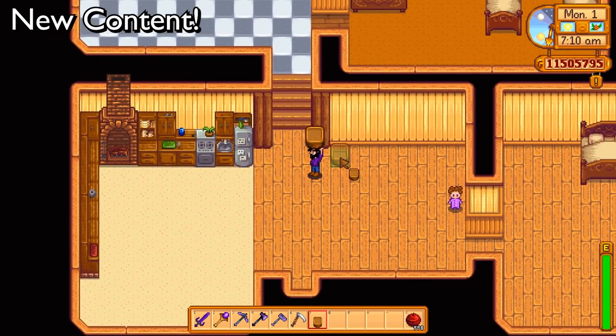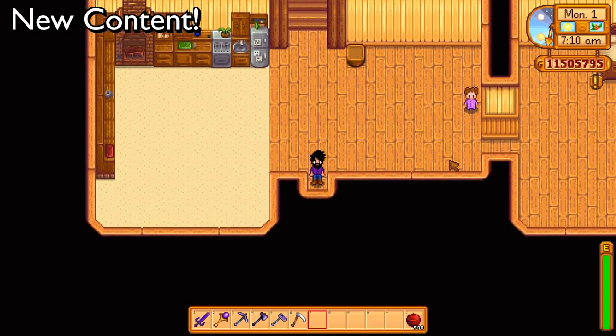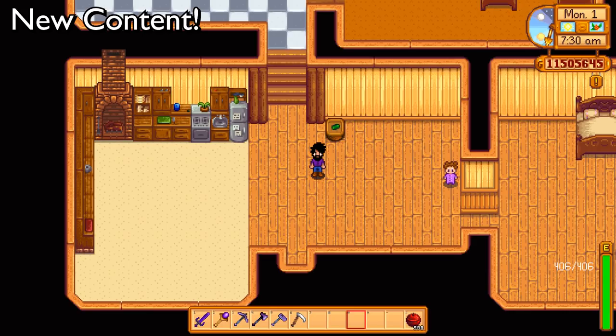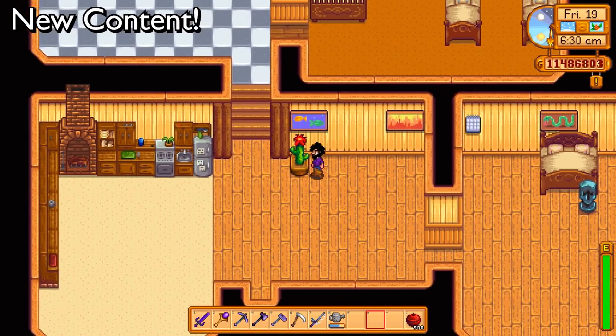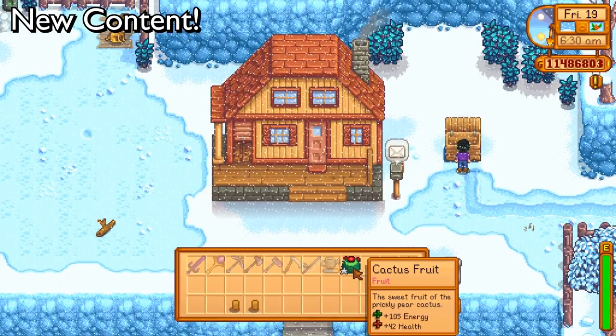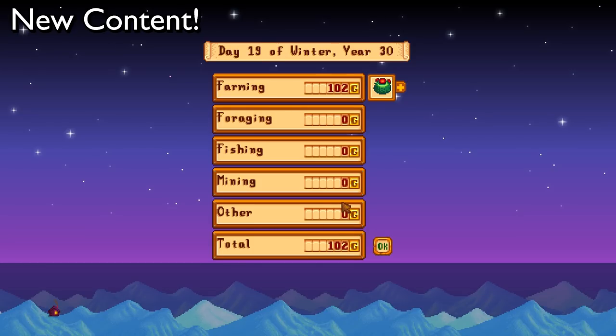The real benefit to garden pots is you can grow crops indoors. There is one new indoor crop — we need to go see Sandy to get it. That is the cactus. It can only grow indoors. It takes 12 days to mature and produces fruit every three days. A single cactus got me about 100 gold. So if you had say 10 of those in your house, you could make a thousand or two thousand gold every three days. It just adds something else to do.